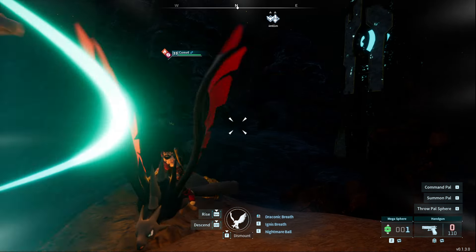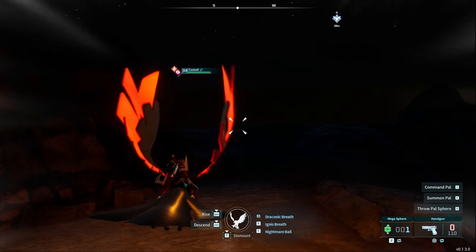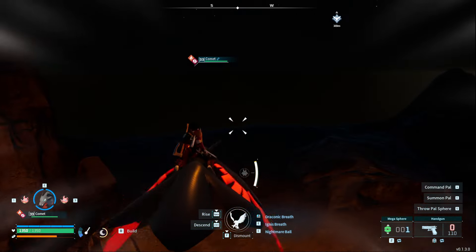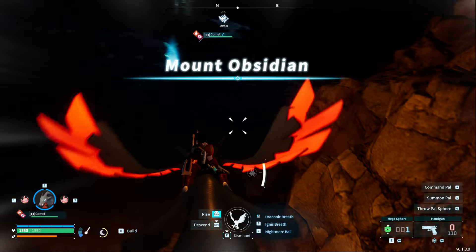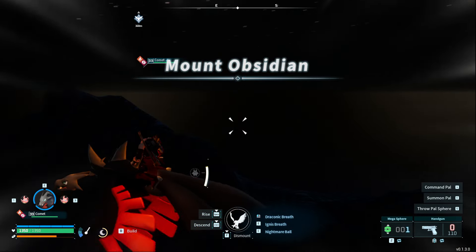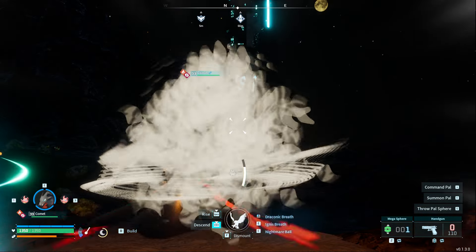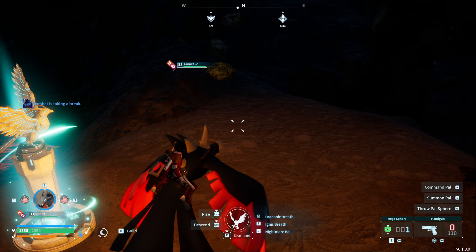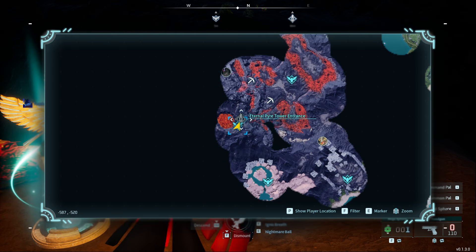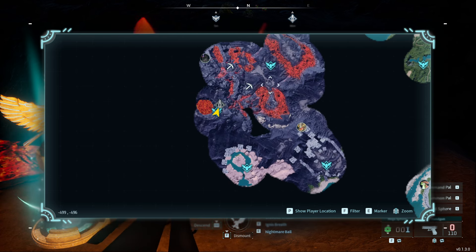G'day guys, we are back. I did upload a video called the best sulfur farm spot, however I think I may have found an even better one. I'm gonna leave the old video up just because it does still hold some merit. But right here on the map, next to the tower on the volcano, we're sitting at coordinates negative five, five eight eight, negative five two one.